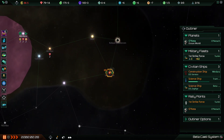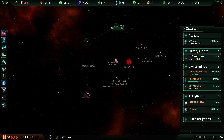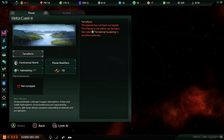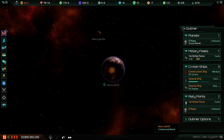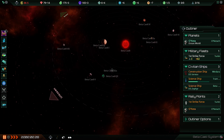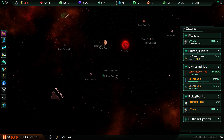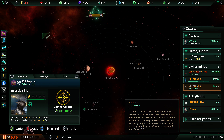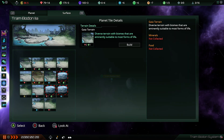We do actually have something that might be of use — this system right here. Zoom in. Big world. It's not ocean, it's continental, decent size. Let me just give this place a bit of a scan — and we get visibility of the Gaia world too. It's not huge, but it is a Gaia world and there's plenty of food on it, plenty of minerals too. I can hardly say no to a Gaia world.